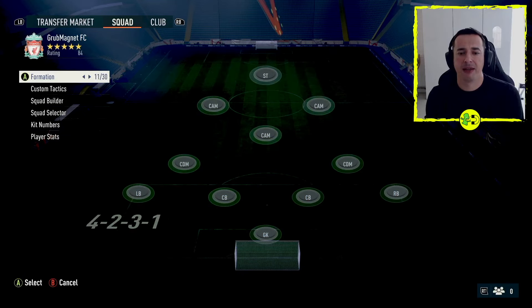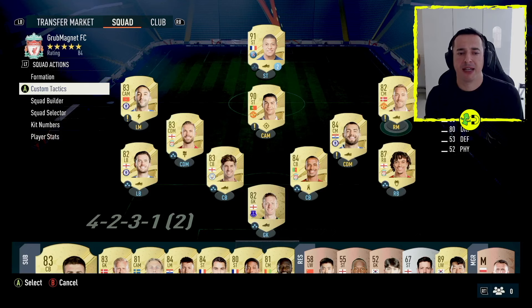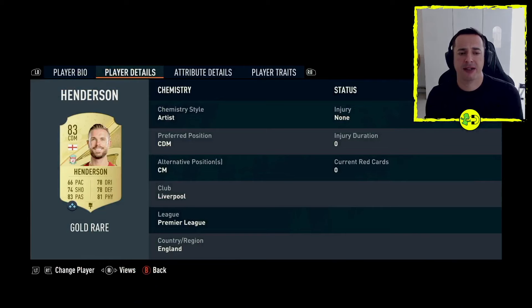There we go, there's a CDM formation there. Now everybody's out of position except Henderson — he's in the right position, so I've got his chemistry back because he's now in that position. So if we look at him again by pressing right stick, you can see preferred position CDM, alternative position CM.